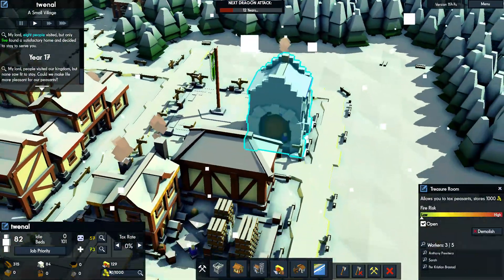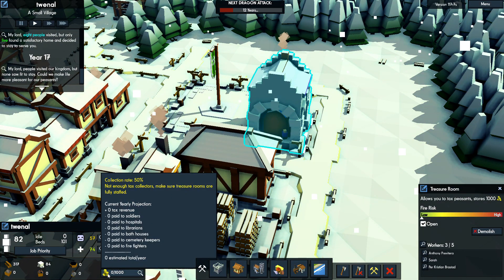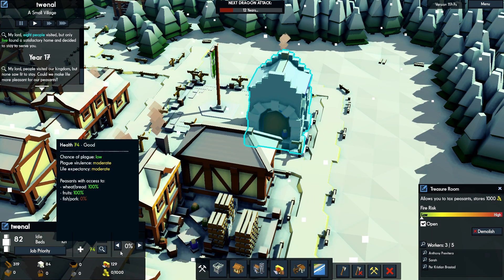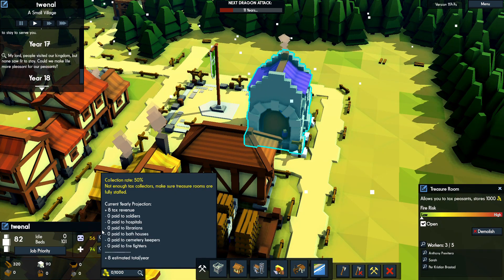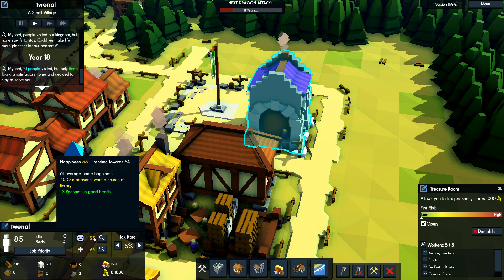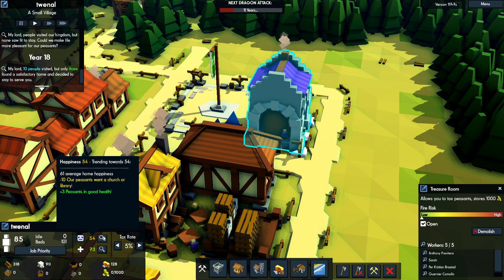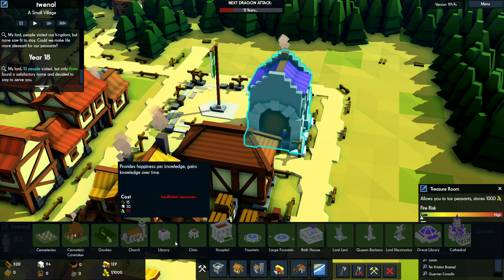The building is built, but we're not getting any tax income. The tax collection rate is 50% — oh, because we're not taxing anything. So the treasure room is done. Now we have an advanced building, so we need a church, which costs 25 gold, or a library which costs 75. We'll obviously go for the church, but the problem is it costs 85 stone.